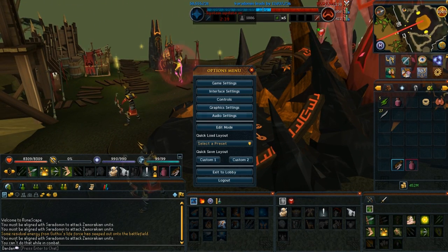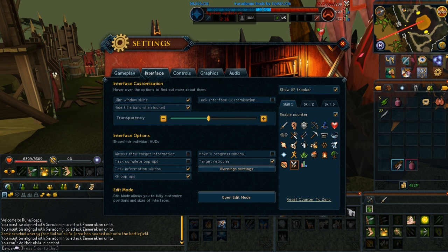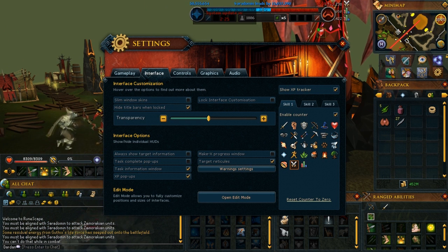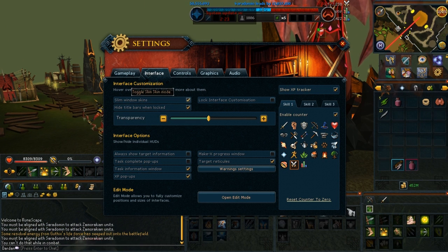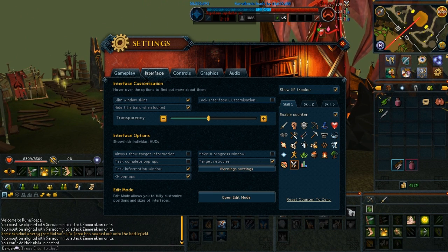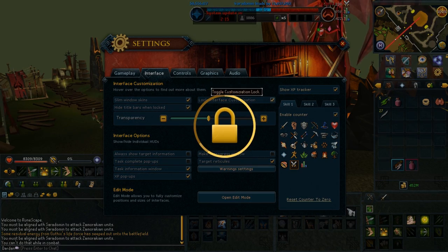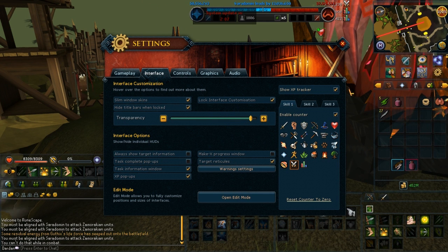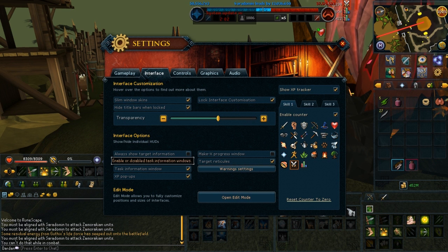You can assign a lot of different keys to your interfaces. So if you go to Escape, you open the options menu and then go to interface settings. Here you can put on these options. Slim window skins is a really good one - if you haven't got it on, be sure to turn it on. As you can see here, the minimap backpack bar is pretty big, and if you click that it all goes away and makes your screen a bit smoother. And hide title bars when locked makes it even slimmer. Then here you can put in the transparency - I don't really like to have it all that transparent because the chat is a bit annoying, so I'll put it like on half.